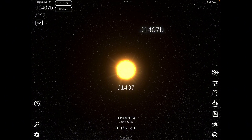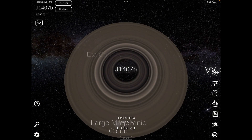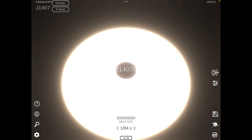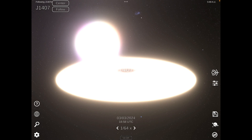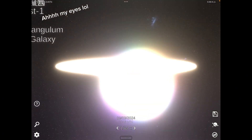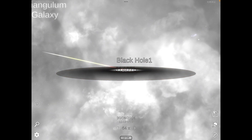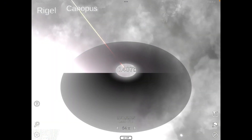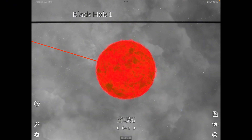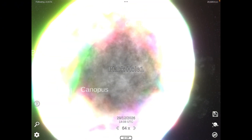Alright, here's the star and J1407B. Is it still a star? Yep, it still looks like a star, but we've got the rings here. We've got the sound back finally. But what happens in the rings? Why is it ten times brighter? And we've gone 64 times speed. Now the rings are dark.